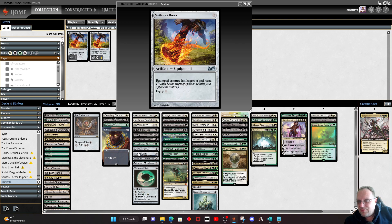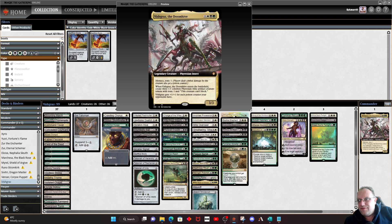Swiftfoot Boots — there you go, I said it right for a change. It's purely here to protect Vizgras. We don't mind if Vizgras dies a couple of times, but it does get expensive to recast. Five mana for six power's worth of creatures is fine; seven mana is fine as well. But once it gets to nine mana for six power, that's not great. If we've got the boots, we can hopefully protect it.